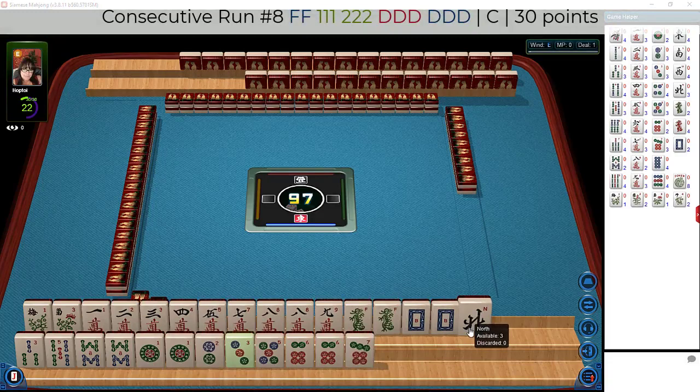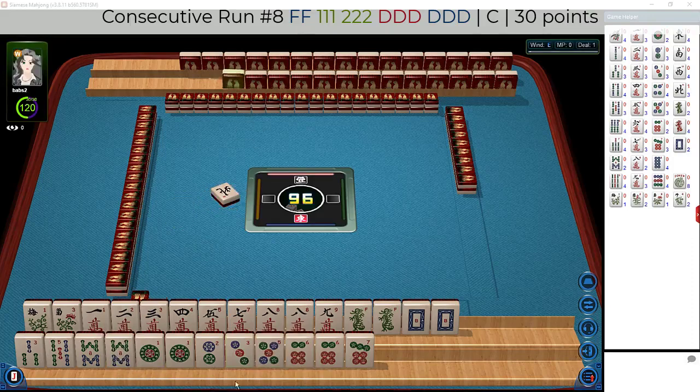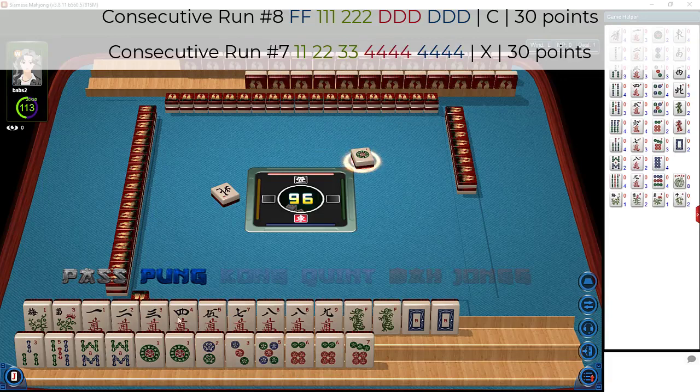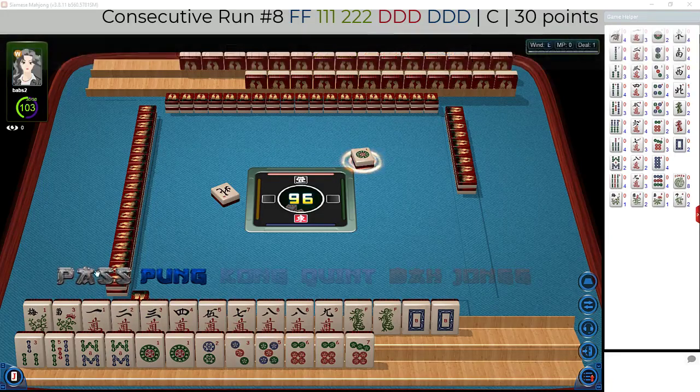Let's start by discarding north and check out the rest of the tiles. North win. So we have 5, 6, 5, 6, 7, 8, 8 — one dot, third hand from the bottom. Consecutive run — that looks pretty good. Maybe we could build up multiples 1 through 7 and see if we could use the dragons for the concealed hand. Let's pass on the 1 dot.